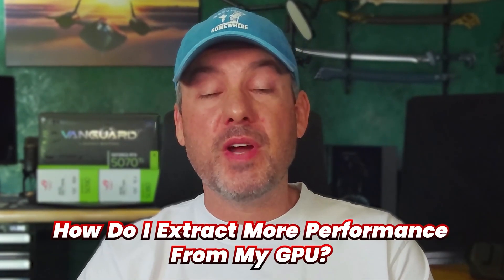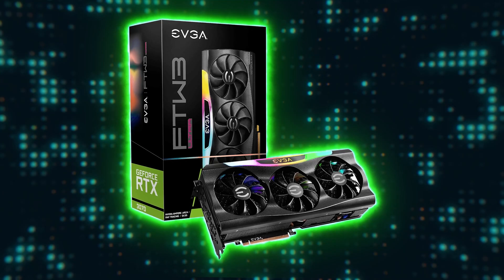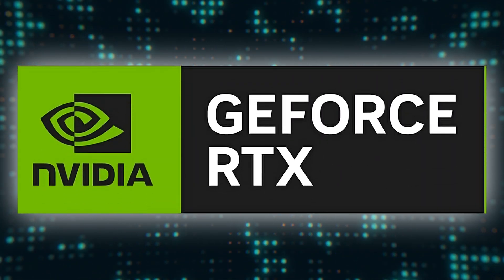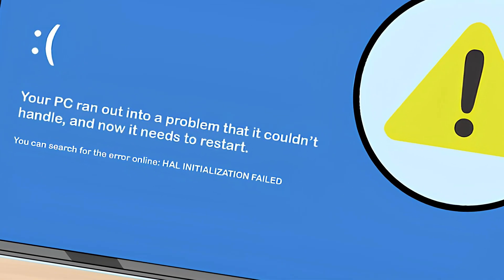A question I see a lot of enthusiasts and gamers ask is: how do I extract more performance from my GPU? With the crazy prices of new GPUs, I'm sure that many of you have decided to stick with your current card for a little longer, and as a result, are trying to find ways to extract more FPS from it. For NVIDIA GPUs, it's actually quite easy to do, but you will need to use a third-party tool like MSI Afterburner, and you will need to be careful not to push it too far.